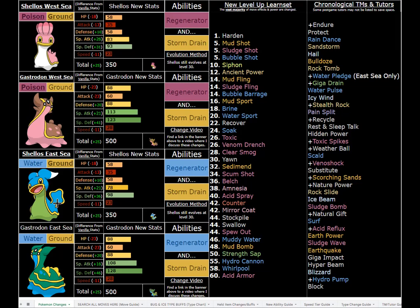Later on there's Sediment, which heals you by two-thirds in the sand. There's also Stockpile and Swallow — Swallow has been buffed to heal 100% HP as long as you have at least one Stockpile boost, and it's priority, so it's essentially like using a Max Potion. Keep in mind healing items are disabled in this hack. You lose your Stockpile boost even if it's only one, but you still heal fully. Spew Out is also very strong. You can check the description to see what these moves do now — and A.V.s with Dig-a-Drain or Siphon would be pretty strong too.